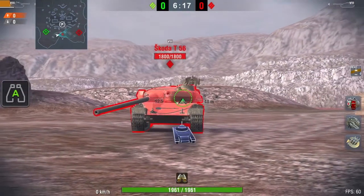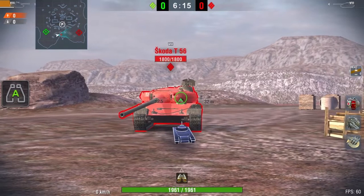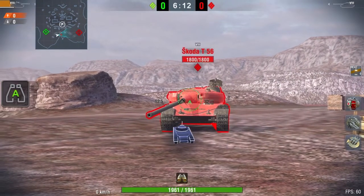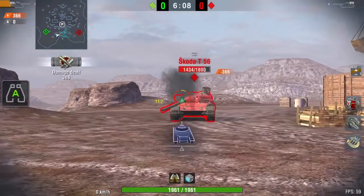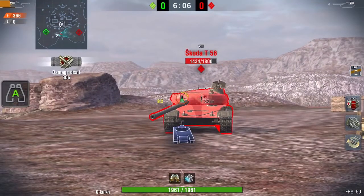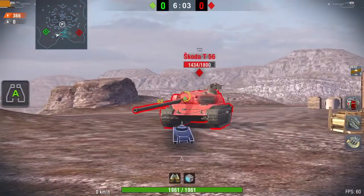Of course, as every tank there are weak points — except the cupola obviously. If you're lucky enough, you could hit these little weak points between the cheeks and the spaced armor. But as I said, if you're lucky enough.